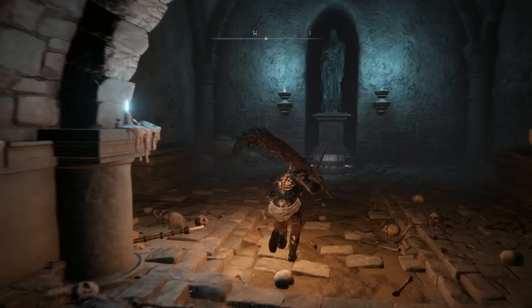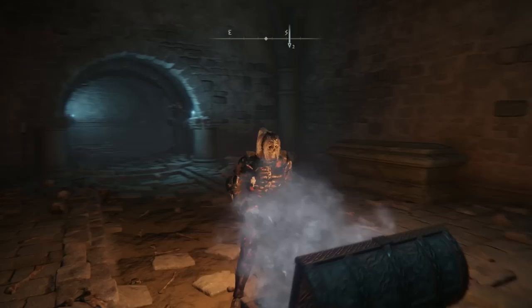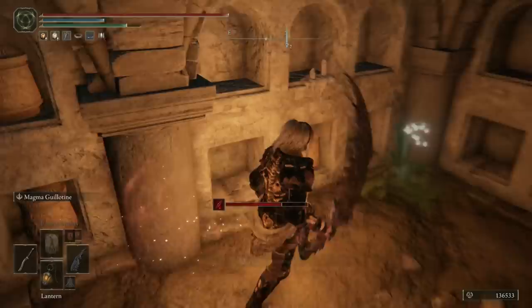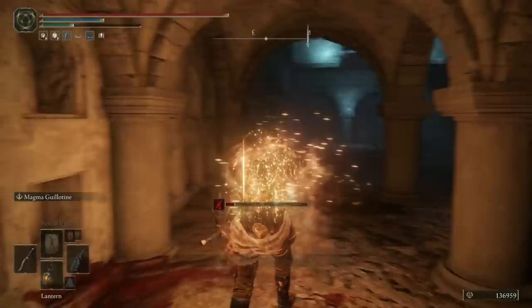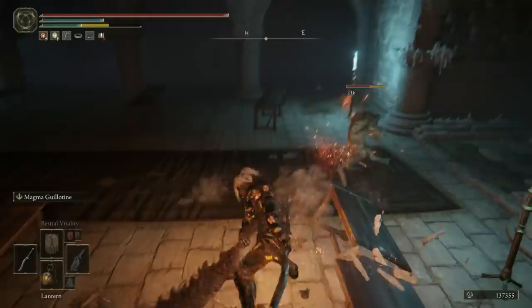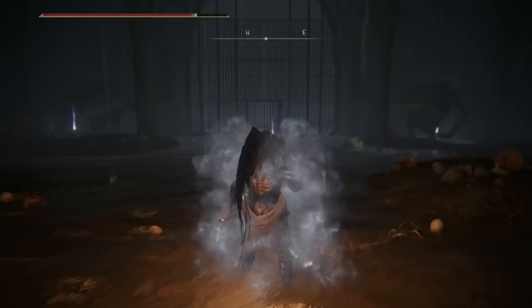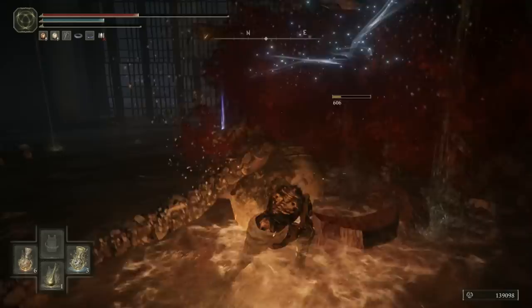First room: very straightforward. Take out the jars — just be careful because a few of them explode — and then grab the Glovewort in the room. Now head down the stairs and take the chest in front of you. This will just teleport you below where you were. Come down these stairs and swing round. You'll be ambushed by an imp, and then you can grab a Grave Glovewort 6. Take out the other imps in this room. Grab the Grave Glovewort as you're heading down into the slightly flooded room, and as you come into this next area you'll be ambushed by another imp, and there's another one further at the end of the room by this chest. Take them out and then jump in this chest.